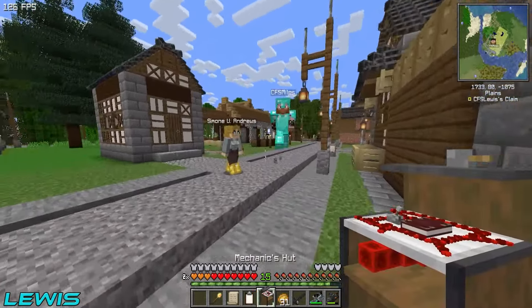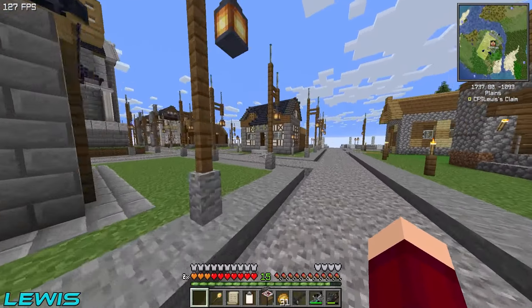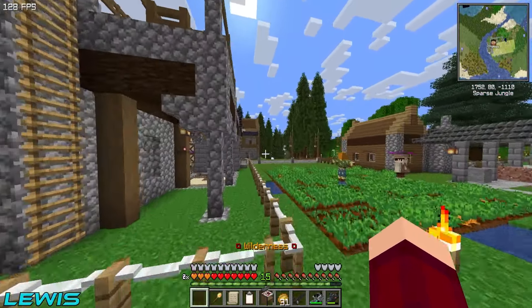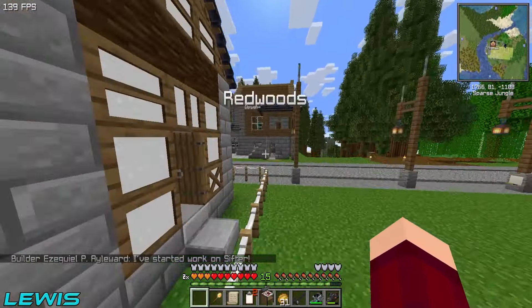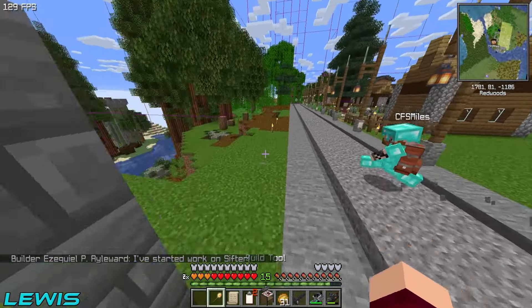So where do you want this mechanics hut to go? We're kind of running out of space that way around. We can put it anywhere you want. I think the world is your oyster with open spaces. We'll put it next to this guy, the blacksmith — they're best friends. Right next to here.